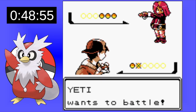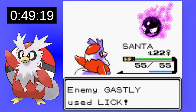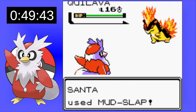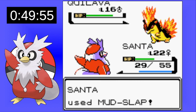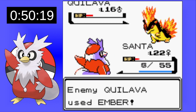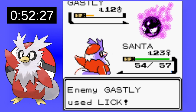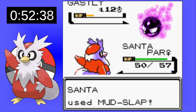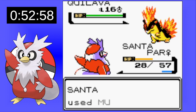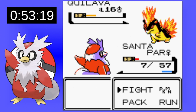On our way out of Azalea Town, our rival returns and this time he has a pretty scary team. Mud Slap is my only way to hit Gastly, and without it I can't do anything to Ghost-types. Quilava comes out and I'm really nervous because Ember is doing so much. I rely on the accuracy drop that Mud Slap gives us, but we don't get lucky on the first attempt. Second attempt, we get paralyzed by Lick, and Mud Slap finishes Gastly — but we're paralyzed. Mud Slap hits Quilava and brings it down, but we go down again to Quilava.